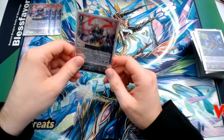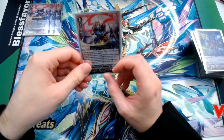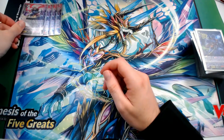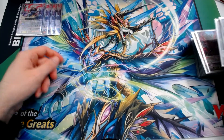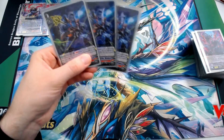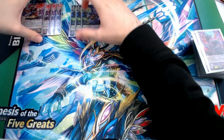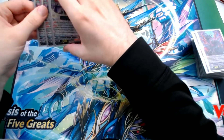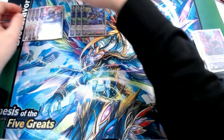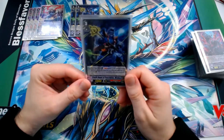We run Magoroku Fugen at four copies with no backup grade 3 ride targets. Our only other grade 3 besides the heal guardian is Mizukaze. The reason I run Mizukaze is because it's one of the most annoying cards to deal with and can really just win you games no matter how big your opponent's hand is — something Nubatama has historically struggled with since its offensive pressure has been very lacking.